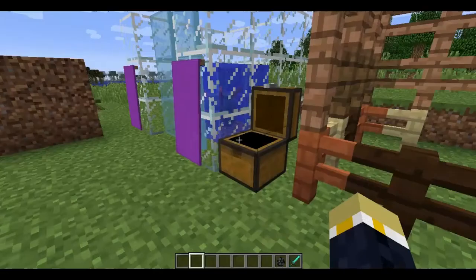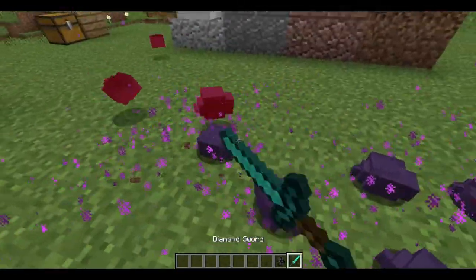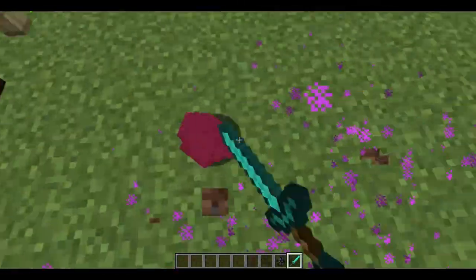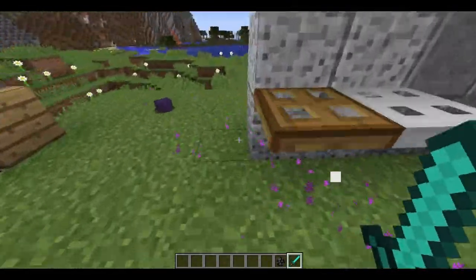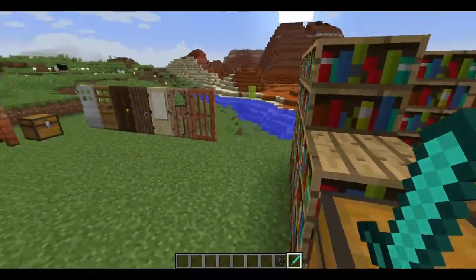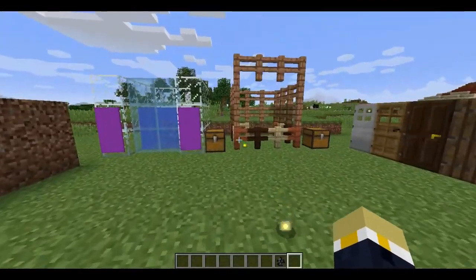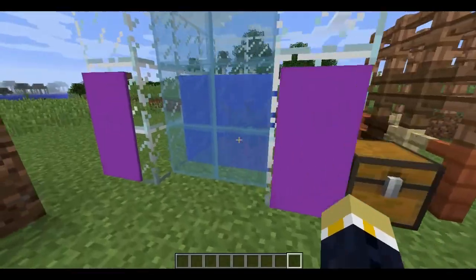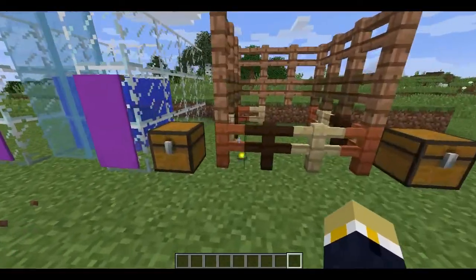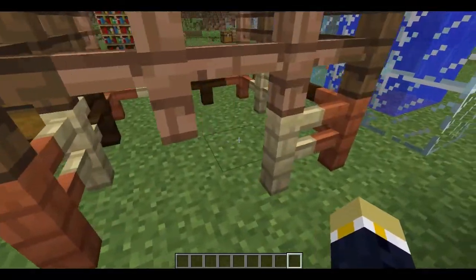Here's the endermite — annoying. Let's get rid of all of them. They drop a fair amount of experience. I can't really tell because I have game mode one on, so whatever. Let's throw that back in there. As you can see, he just sits there — I believe they would also normally pathfind to water.